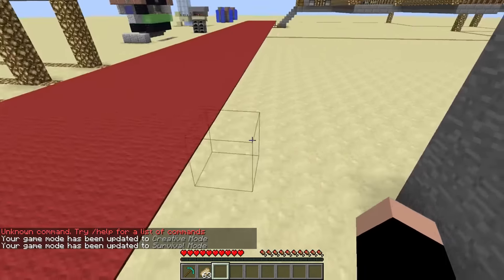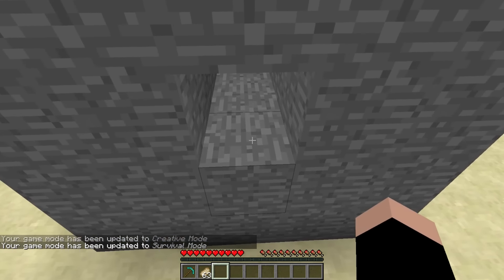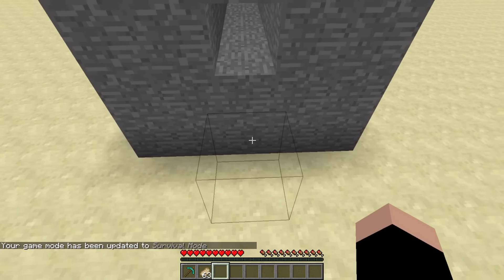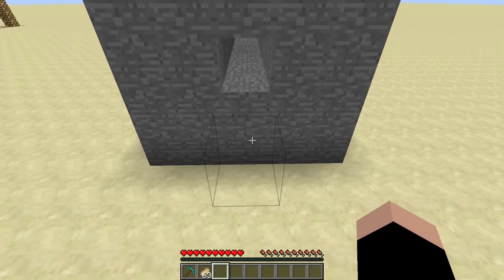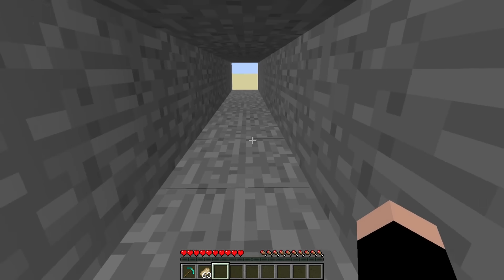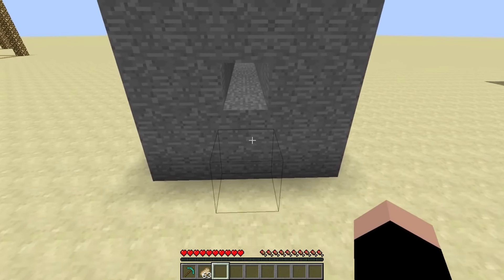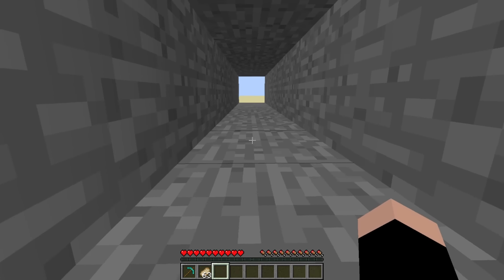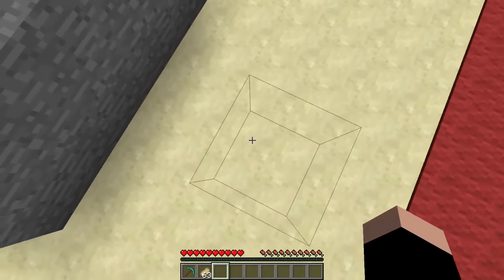Okay, so the timing has to be very precise with this. You have to sprint and then jump — one block, then in midair you have to double jump again. So three space presses: one, two, three. Didn't work that time. Maybe on this block is when you want to jump. There you go — so you jump when you're two blocks away.